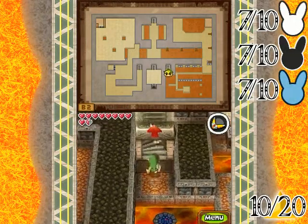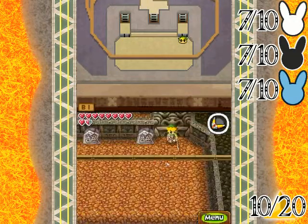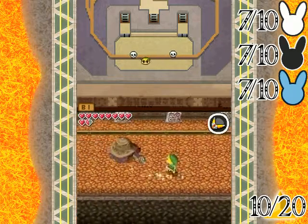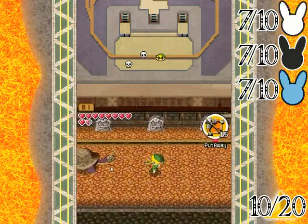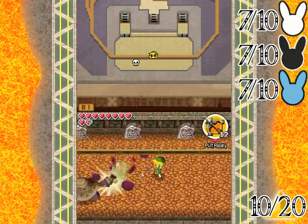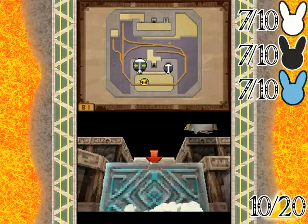Hello everyone and welcome back to the walkthrough. Going up and we're already under attack. There's nothing you can do about these — they're immune to all of your weapons except their weakness: the bow and arrow. Bye bye, toys.